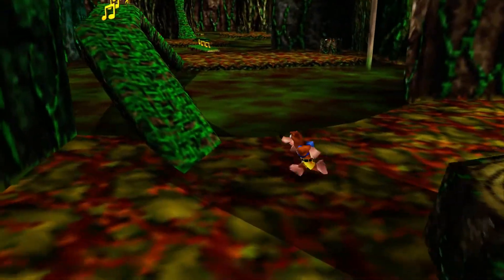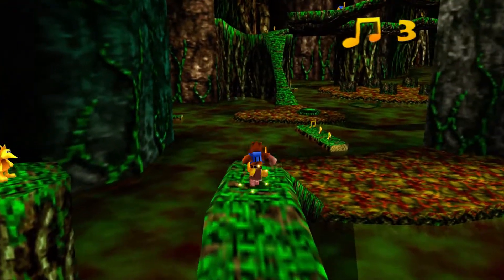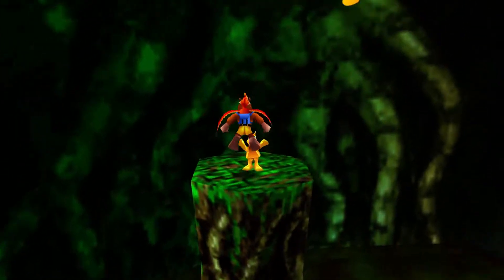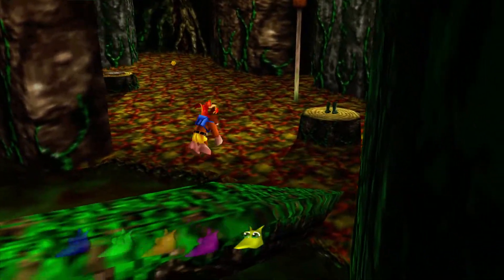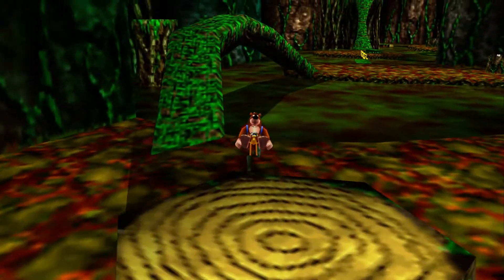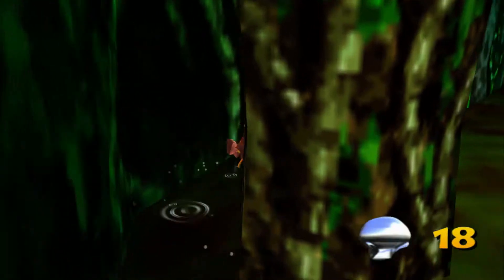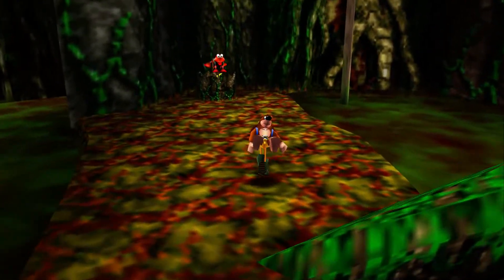Sure enough, there's the wading boots. Those will give you temporary protection from the swamp. But first, before we put them on, there's a Mumbo token down there — let's grab that little guy. Then I'll go demonstrate what it's like to wear the boots. Just literally go up to them and there you go — they're on a timer. You can cancel them early if you want, but there's really no point in doing that now. So grab that Mumbo token and head on over here.